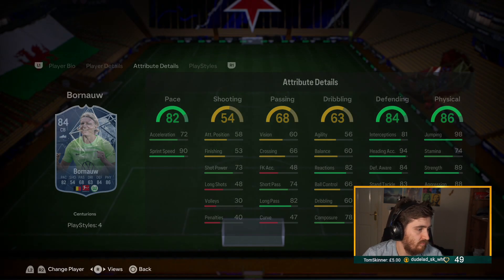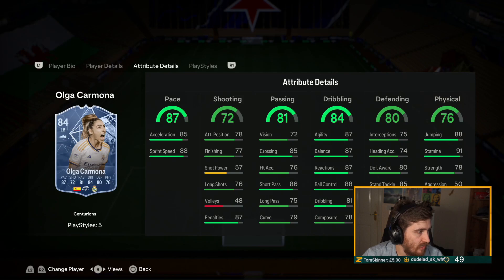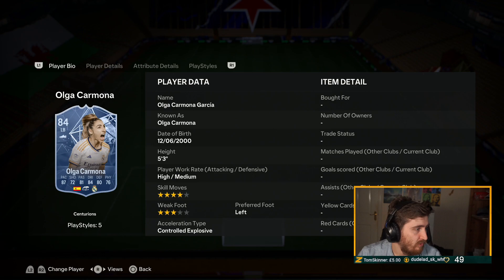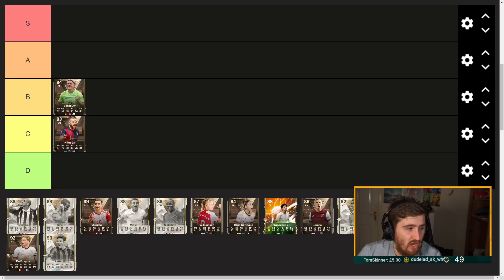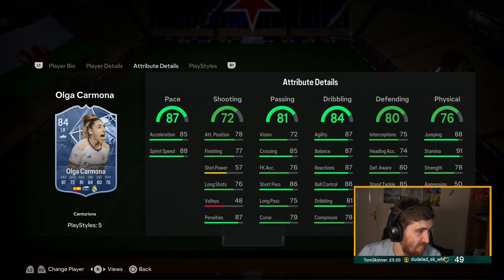Ryerson - I think she was part of the mini release. Olga Carmona came out today, four star three star. Decent play styles - Finesse Shot is nice but a bit irrelevant on her. She can play left wing. Technical, Rapid, Relentless, pretty good. Freestyle weak foot, physical 91 stamina - pretty damn good. Strength's not bad but aggression's poor. Not the best defending. I'm going to put a C on her - she doesn't have that many great play styles and she's very small in game.